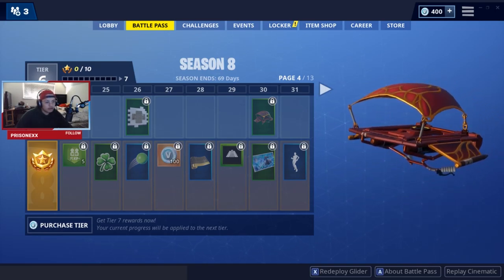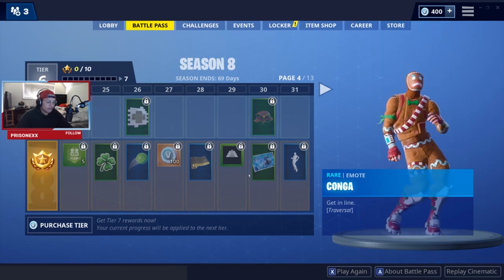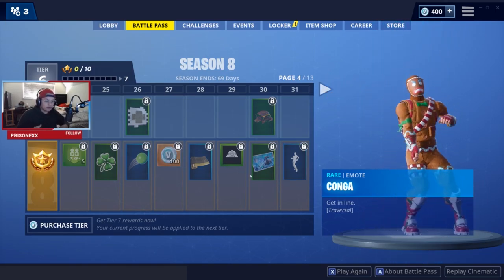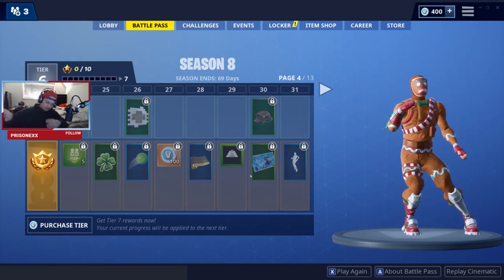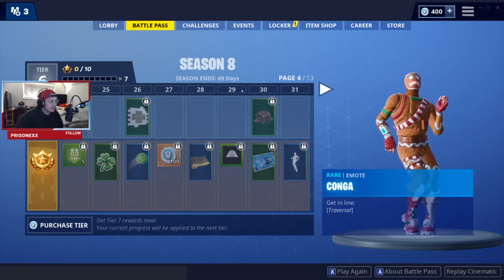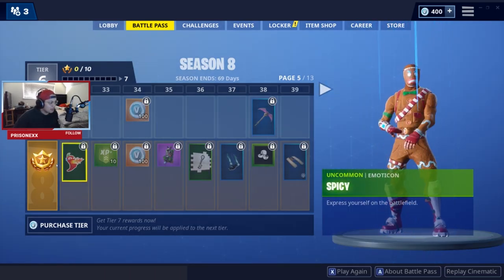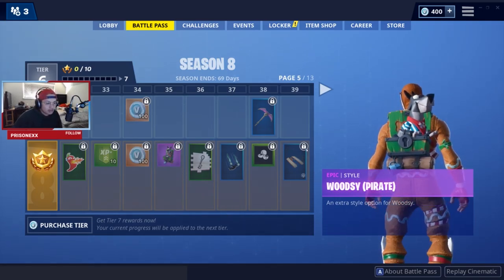Cinder is the new glider with red and gold trims, probably because of the lava and new volcano. Ice Queen skin from last season. Then Conga — watch this, he's gonna dab. There you go. I'm probably gonna use this one just because he dabs at the end — you already know you gotta have your dab emotes on deck.